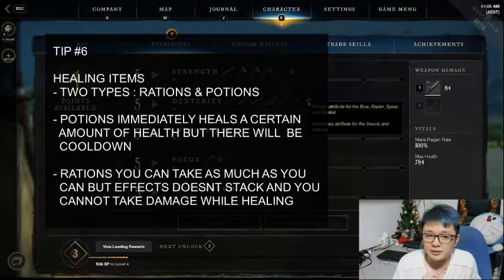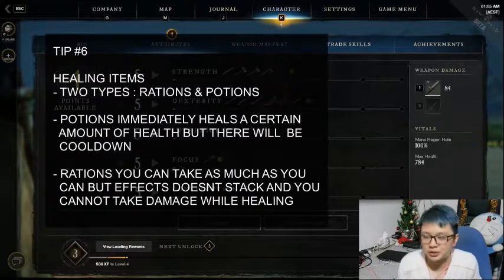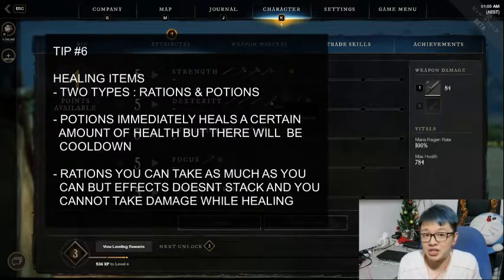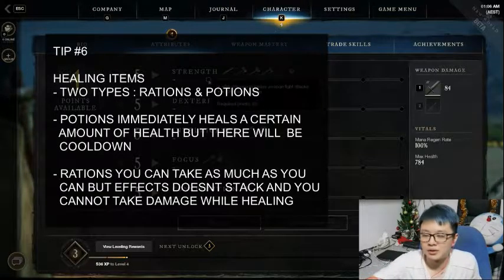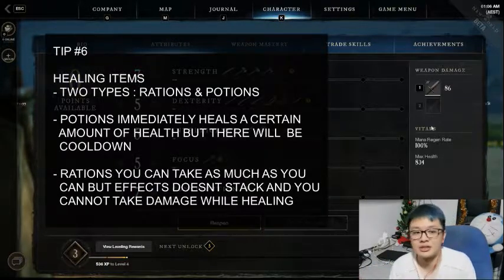Sixth tip: potions — you can just farm them, you don't have to buy them. There's the weak health potion, and then there are rations which are food you can cook. There are two differences: potions recover your health right away but have a cooldown, while rations heal you over time but the recovery stops if you get hit. You can farm all the ingredients — things like Blushrush for potions, and animals like turkeys for meat to cook rations. That's how you get your potions and rations.